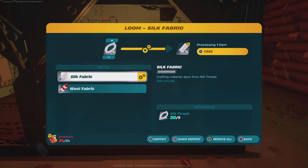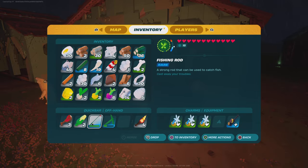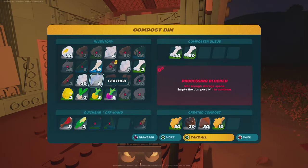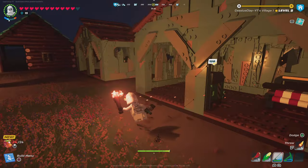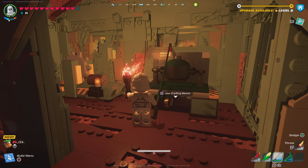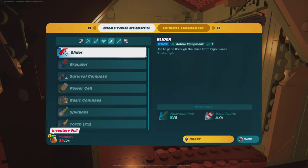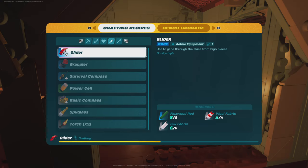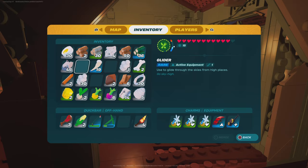One more silk fabric so I can make the glider and we can all go home happy. We finally have enough to make the glider — we're good to go. We're gonna equip this and we're ready. We're ready for a good adventure going forward.